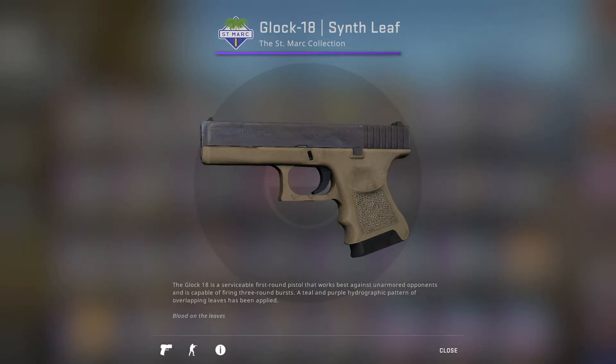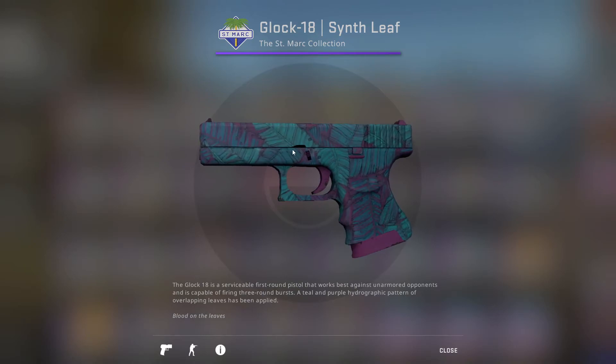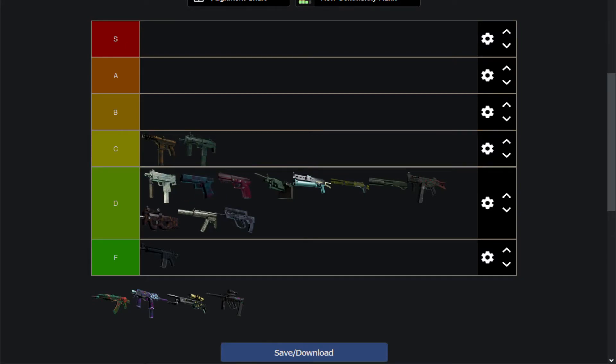Next up we have the Glock-18 Synth Leaf, which is that same banana leaf pattern with a more synthetic, vaporwave color scheme. I don't actually think it looks better than the other leaf we looked at, but I think it still looks somewhat okay. I'm going to put it right after that Five-SeveN. I still think it's a D tier skin — I don't like it that much.